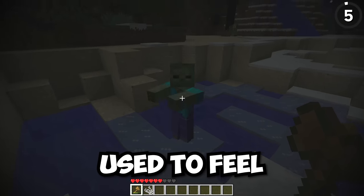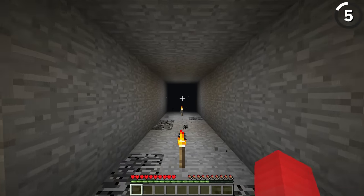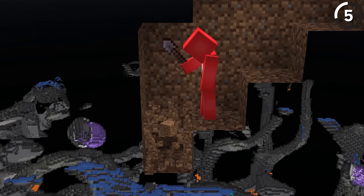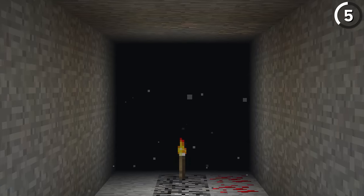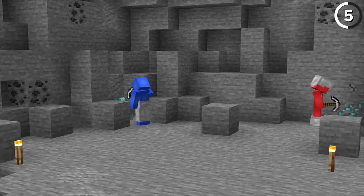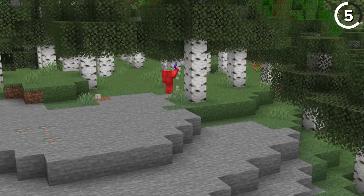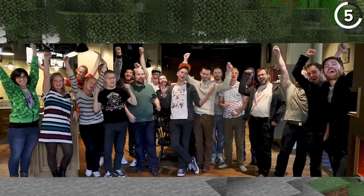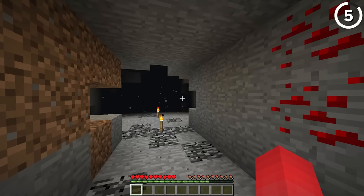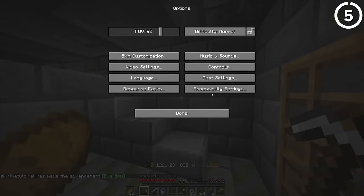You ever notice that Minecraft used to feel quite a bit scarier? Well, that's not just your imagination and nostalgia blindness — part of that could be features like void fog getting removed. The lower you got down into the world, when you eventually reached the bedrock floor, you'd have this huge dark fog clogging up your vision, which created a really great spooky atmosphere when branch mining. In 2014, Mojang removed the void fog, saying it was supposed to help improve performance. But now with more people optimizing Minecraft and more performance mods, it'd be nice to see this return in some official capacity, even if it's just an option you can turn off in accessibility.